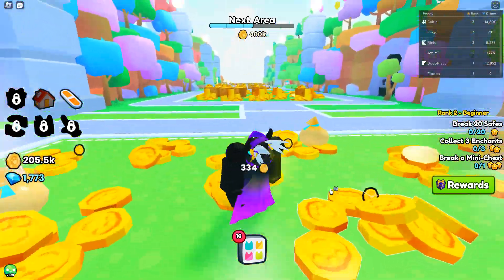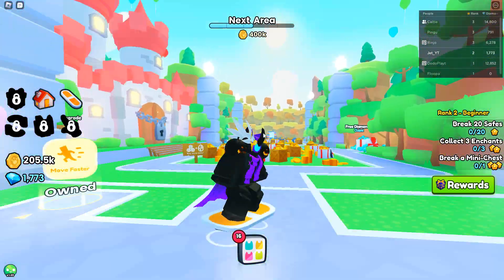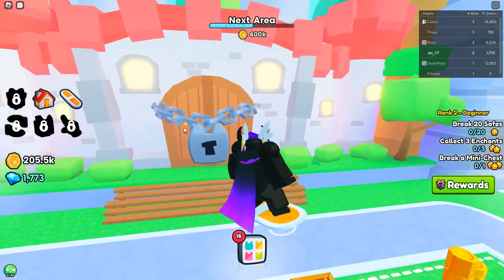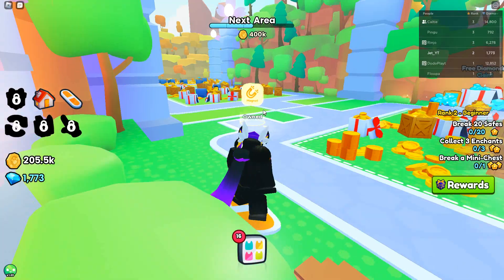Hey guys, and today in this video I'm going to be telling you how to open the castle door over in Area 3 in Pet Simulator 99, so let's get straight into this. So in Area 3, as you can see, there's this castle door that is locked, and it says you need a key for it — the castle key.